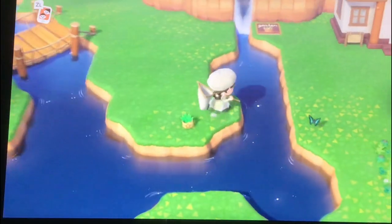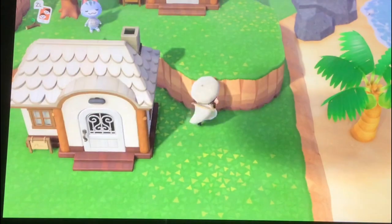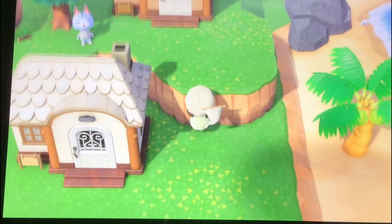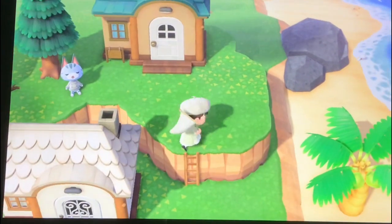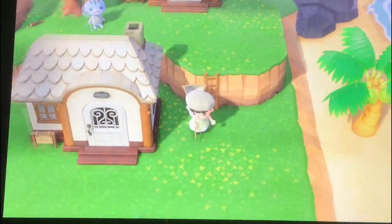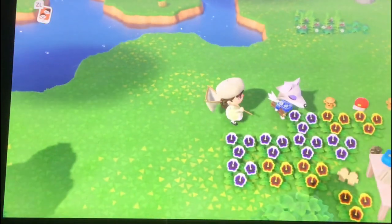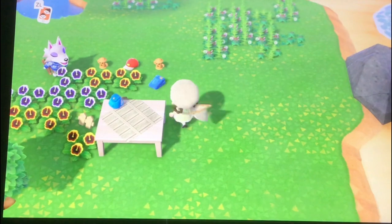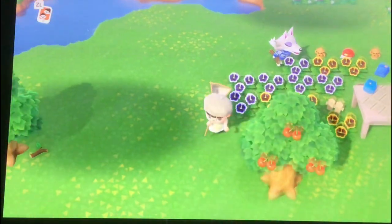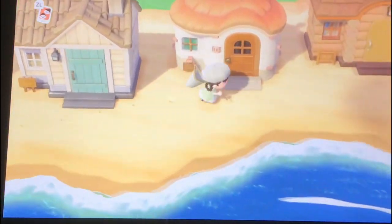If you go all the way over here you'll see I also terraformed — very slightly — around Lolly and Fang's houses. Here's Lolly's house; she's hanging out under the tree I gave her. And here's Fang outside his house. There's a lot of mess around here — a bunch of items I don't need, a bunch of flowers, and a bunch of houses I've left because I haven't decided what to do with them yet.